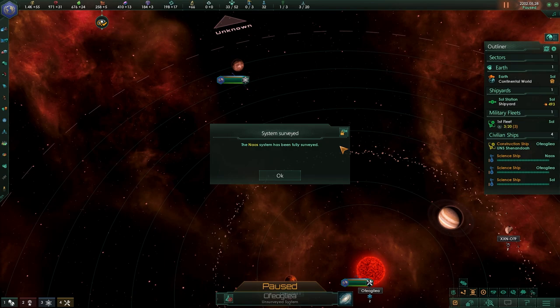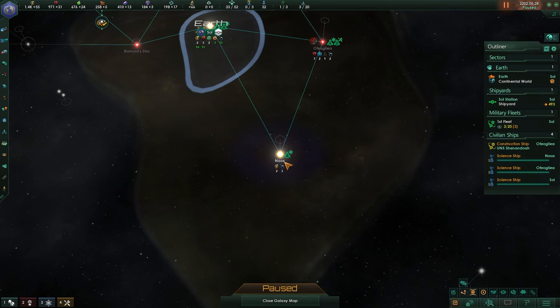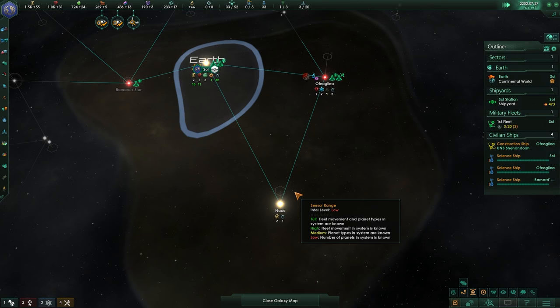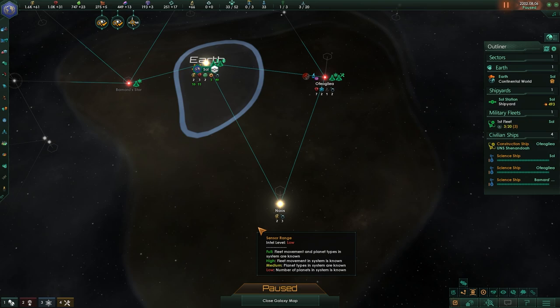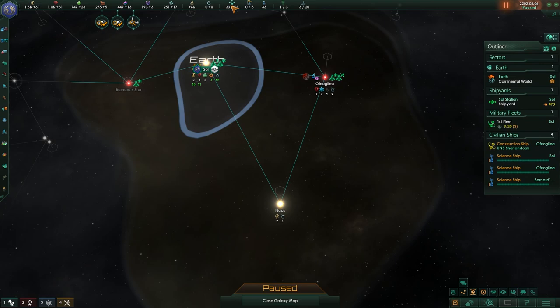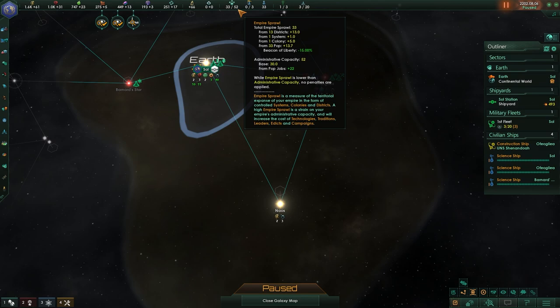We're just waiting for this last planet to be surveyed. This system has now been surveyed — it has a bunch of resources in it, but it's not all that interesting for us. When it comes to expansion, having an eye on what kind of resources you get from your systems is actually really important. Basically, we have something called an empire sprawl modifier, and every single system we control adds to the sprawl, as does every single district on our planets. This will be covered in the economy video.